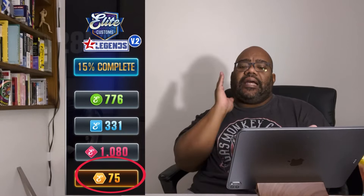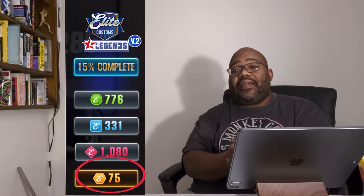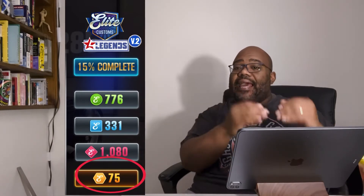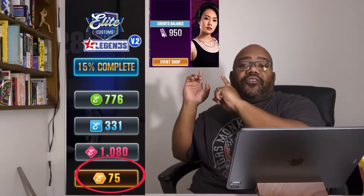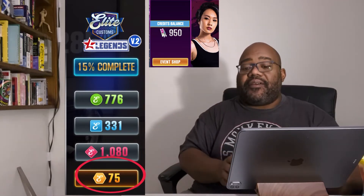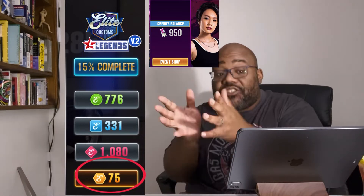And then finally, the gold ones — I don't know how I got the first 50. I had to use in-game tokens, these coupons, to actually buy the other 20 that I needed to make 75. This is for another car, but let me show you how you do this.